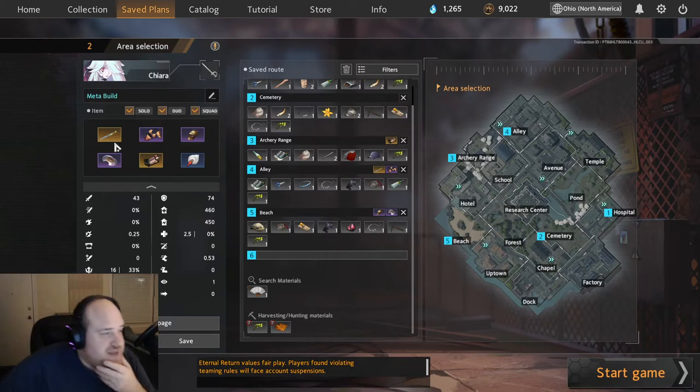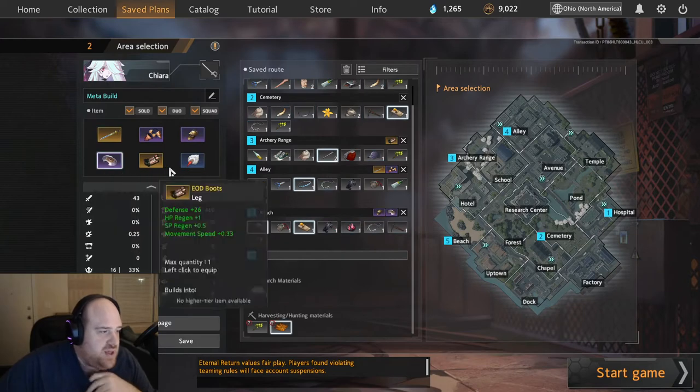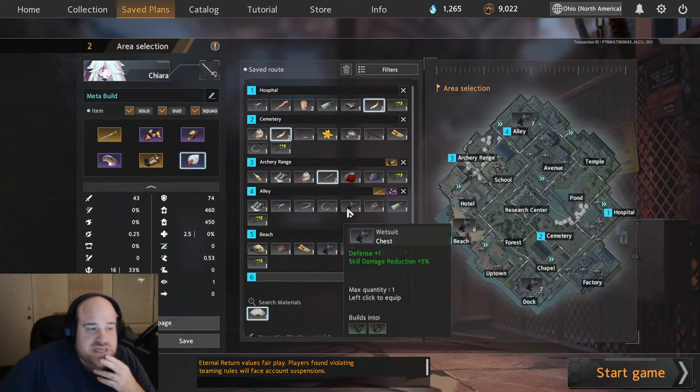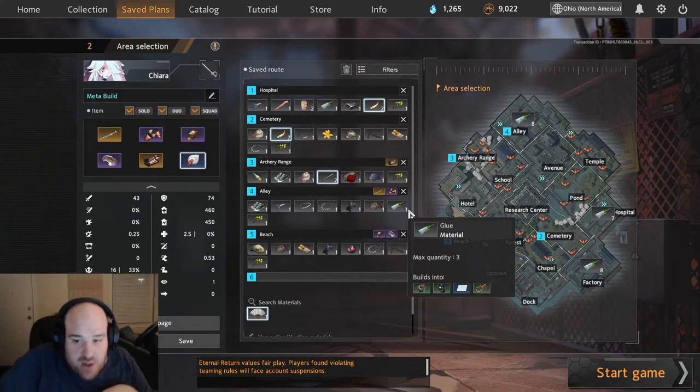So basically this build is Mistletown, Amazonas Armor, Imperial Burgunet, Aegis, EOD Boots, and a White Crane Fan. This build takes a little while to get online, which kind of sucks, but once you get it online, it's great.